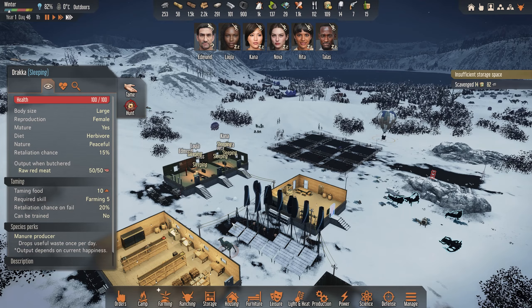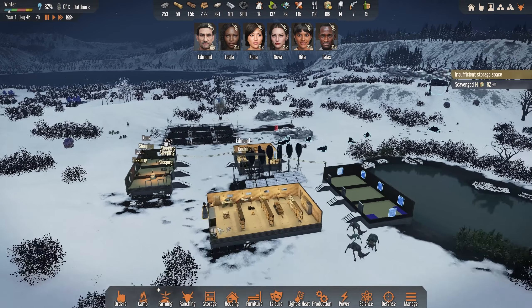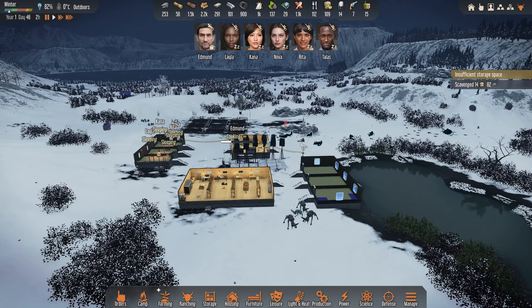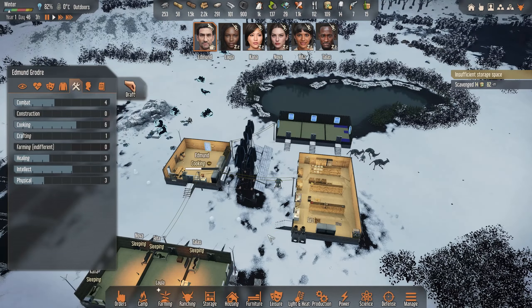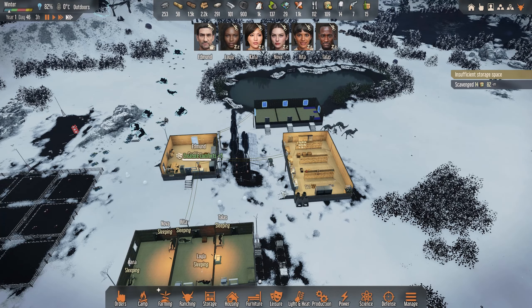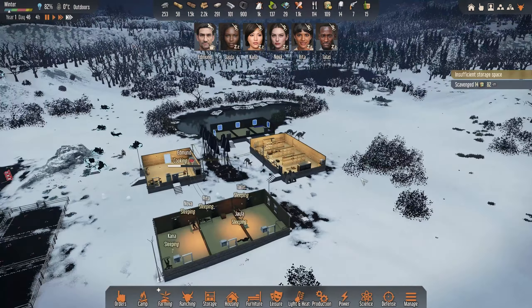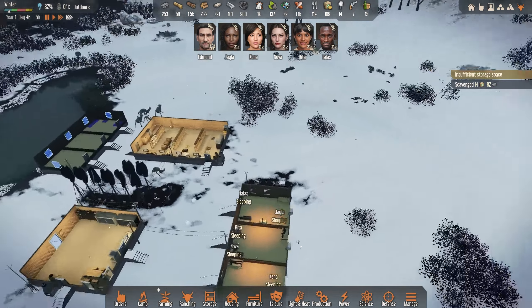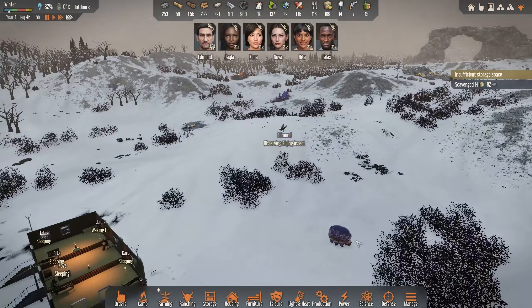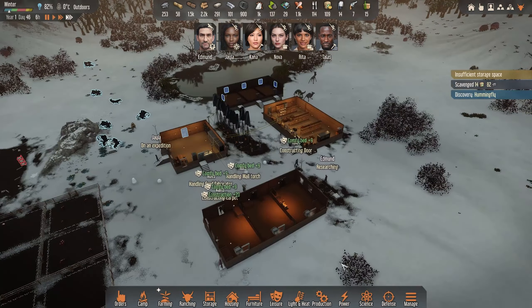These aren't hostile, that's why they're not shooting. There are quite a lot of them. Maybe we should just kill them off and butcher them for insect meat — it could be a good thing to have a lot of it. Edmund is observing the flying insect. That went quickly — humming fly, that's what it was.